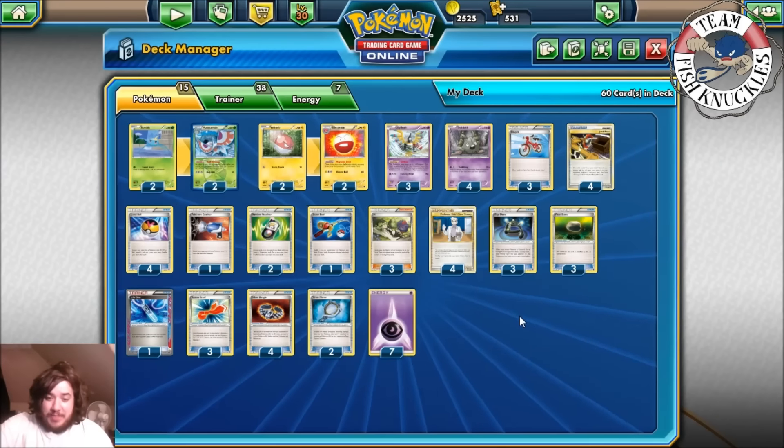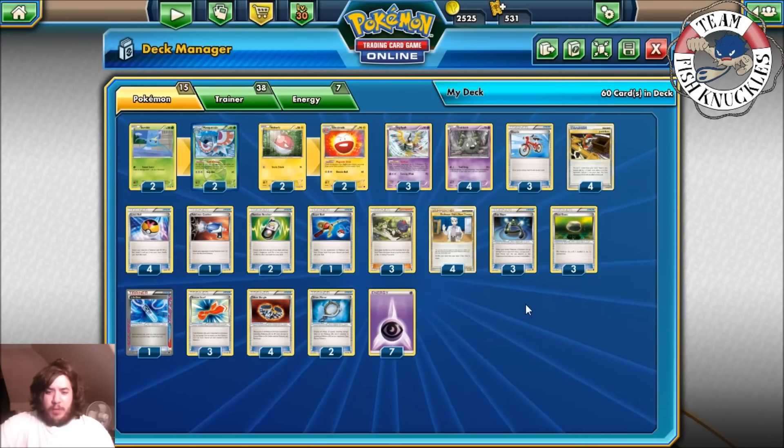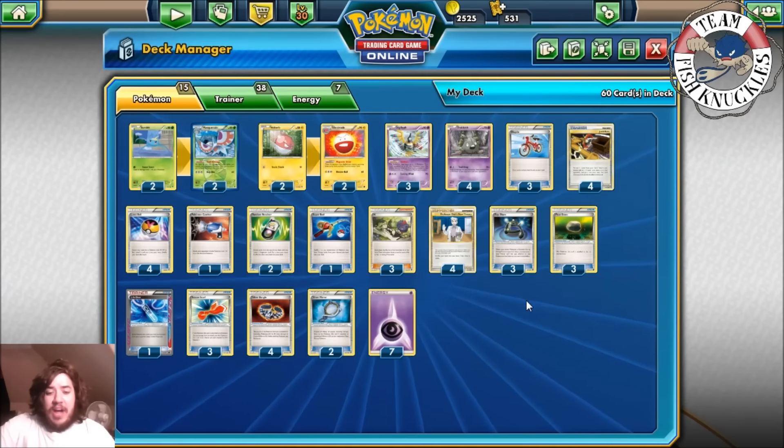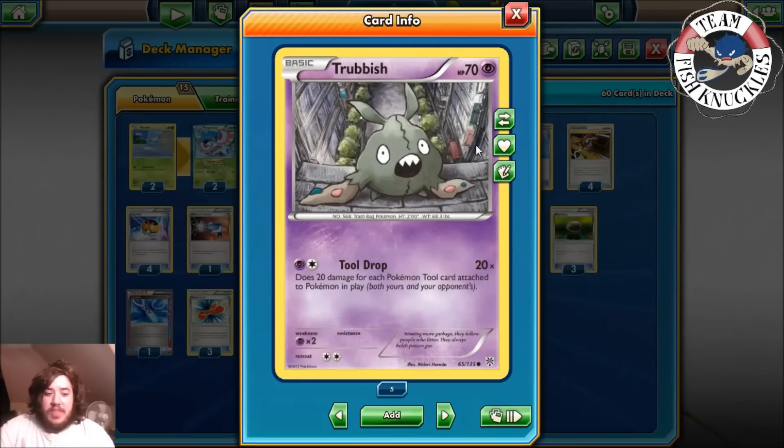It can easily take out EX Pokémon while it struggles to take down your deck and take six prize cards. Your main attacker is Trubbish — it has the attack Tool Drop, that's why the deck is called Tool Drop. This attack does 20 damage for each Pokémon tool attached to any Pokémon in play, both yours and your opponent's. So once there are nine in play, you can do 180 damage with Trubbish.